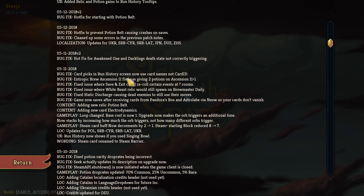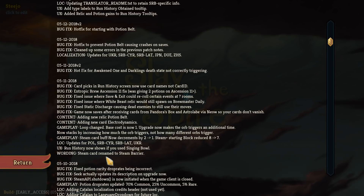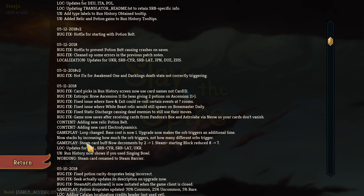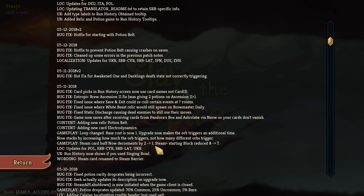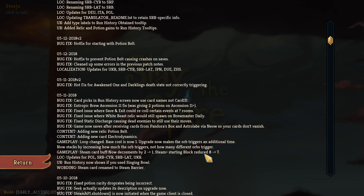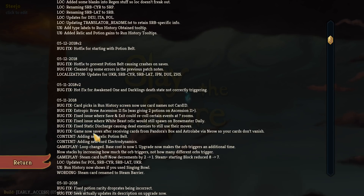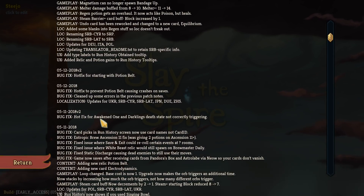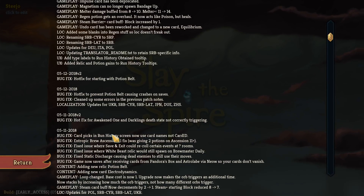Steam renamed to Steam Barrier - okay I think we've seen this before, no, because it was called Steam still. Yeah, Steam Barrier was pretty crap so that's pretty good. It decreases less so it's actually freaking useful now. Some bug fixes - static discharge causing dead enemies to still use abilities, that's a weird one.